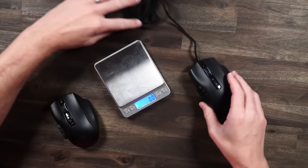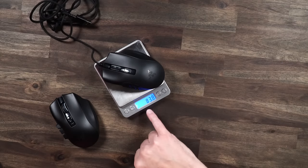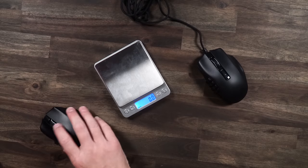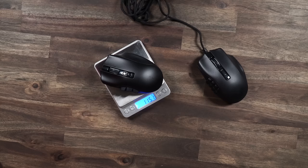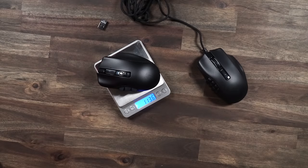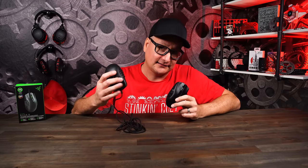The shape is exactly the same on both, but the weight is significantly different. The Naga X comes in at 83.8 grams — it feels very nice in the hand; the cable is decent, not great but not bad. The Naga Pro comes in at 113.6 grams. I'm not usually a stickler for weight, but with a game like New World where my hand is on the mouse constantly using all the buttons, I started feeling the weight on the Pro.